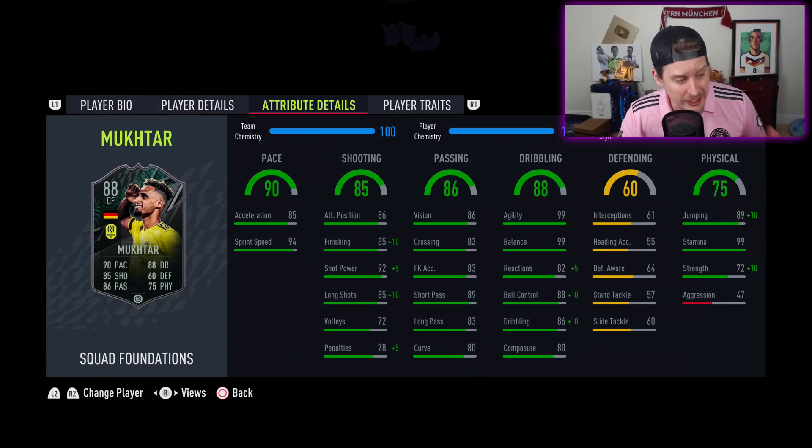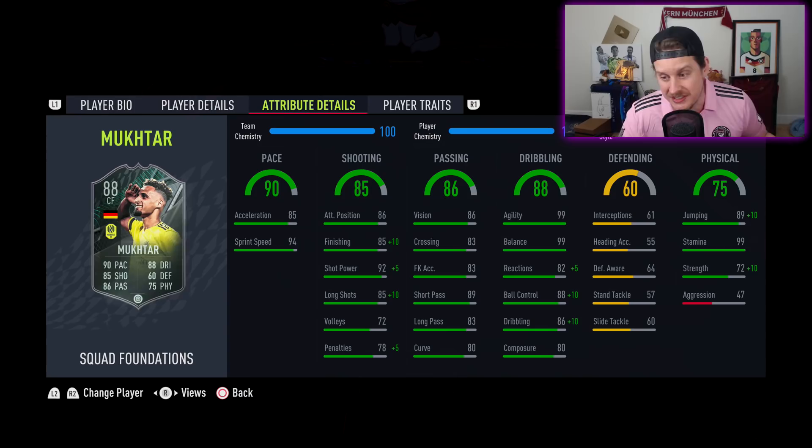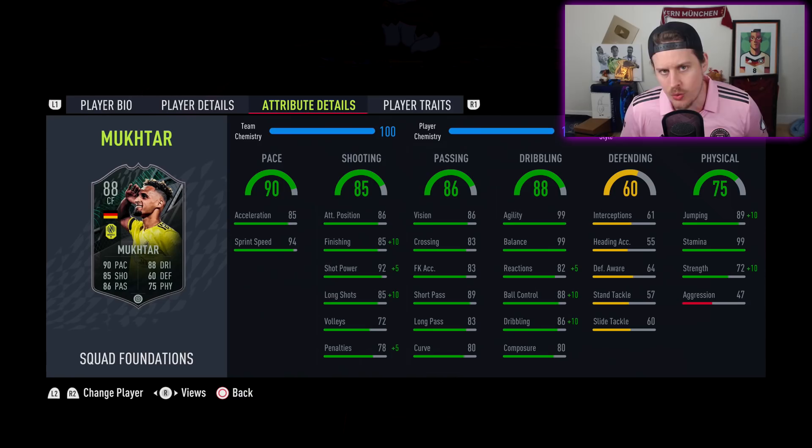94 sprint speed, 85 acceleration. 95 finishing — with Marksman goes up to 97 shot power and 95 long shots. Ball control goes up to 98, dribbling up to 96. 82 strength with 99 jumping, 99 stamina, 99 agility, and 99 balance. This is what you'd expect an 88 rated card to look like — one of the better 88s this year, in the mold of David Neres. The Marksman might be the play to maximize those agility stats.